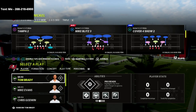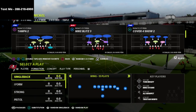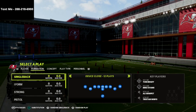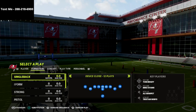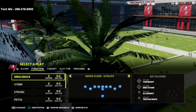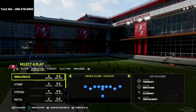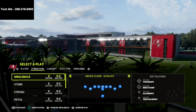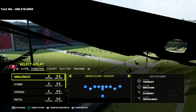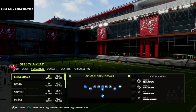Under center is back this year and user rushing has been patched, so you're going to see the Deuce Close — also nicknamed the Ace Close — perform very well this year. We're going to give you a two or three play mini scheme, covering the runs and a money passing concept. If you want my full offensive and defensive guides released to the Madden community every single week, sign up for my text message membership.